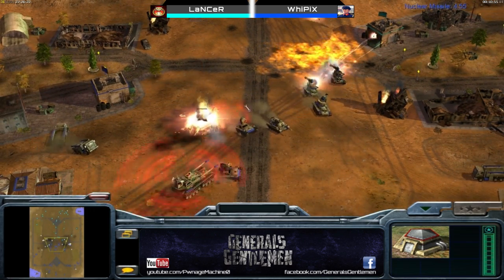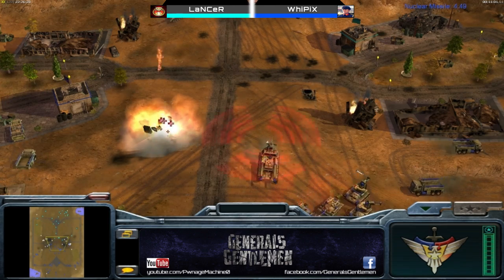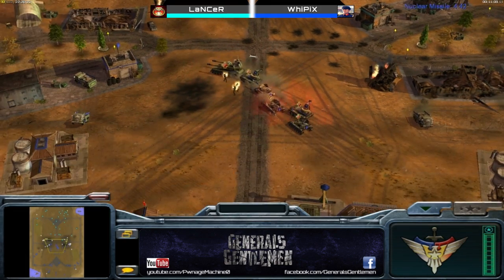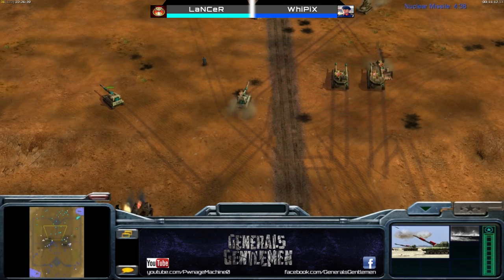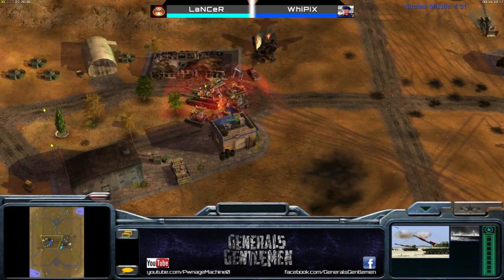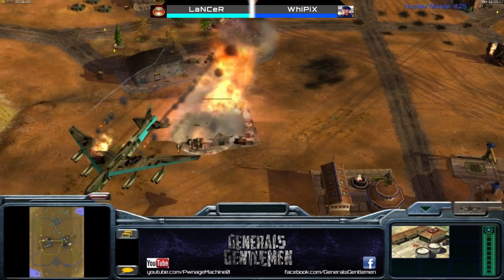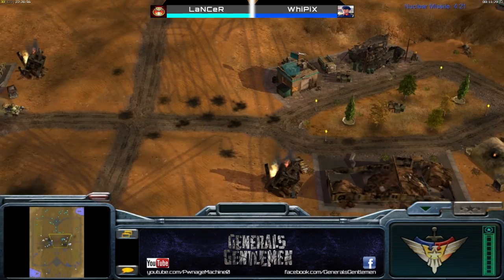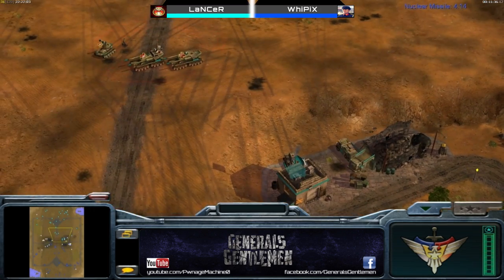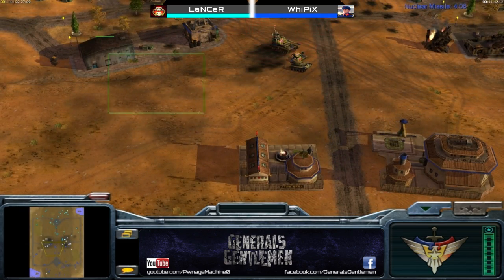That was an awesome exchange — nuke migs moving in to take out Lancer's army. Now Whipix is taking the garrison in the middle. He has inferno cannons which are really effective for taking out bunkers at long range, and the RPGs as well. The bunker goes down — inferno cannons are very good against buildings, though not great against ground armies since they take a while to get the firestorm going. The carpet bomb comes in now but is a little out of position — aimed at supplies, not the units — though it did manage to take down some gatling tanks as well, somewhat accidentally.